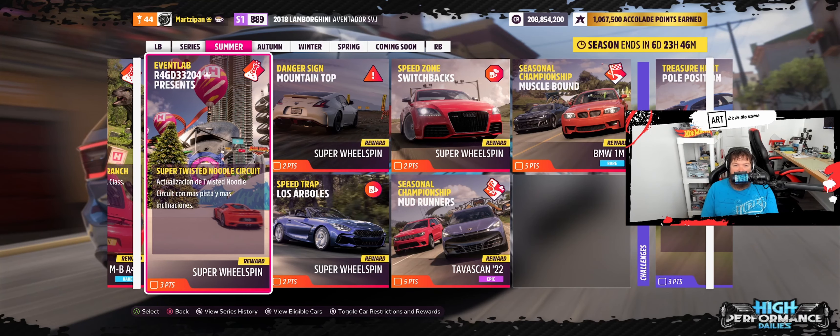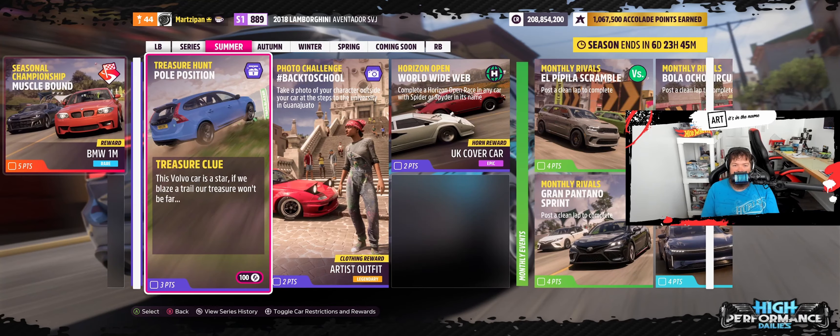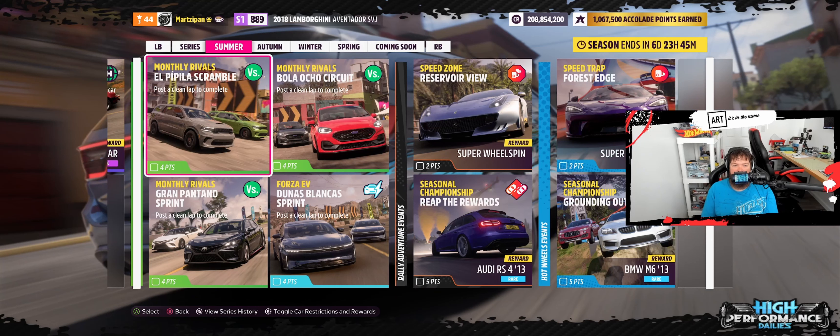On Saturday we're going to have the PR stunt speed run where I play all five PR stunts and try to see how fast we can get them completed. We have two seasonal championships, a treasure hunt, and the photo challenge in this video. Horizon Open has some new monthly rivals featuring all of the new cars for the entire series — the Toyota TRD, the Dodge Durango Hellcat, and the Fiesta ST.